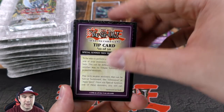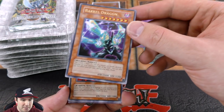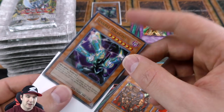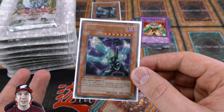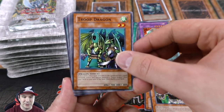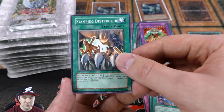Tip card 10 of 50 — oh my gosh, what are the odds? Another Ultra Rare Barrel Dragon! But this one has a little bit of a centering issue — see how the bottom border is a little more than the top? That's what I mean when I talk about centering. So even if this card is in mint condition, if the borders are slightly off you won't get a PSA 10 just because of that. King Tiger Wanghu, Troop Dragon, Shadow Ghoul, Diffusion Wave-Motion, and Stamping Destruction.